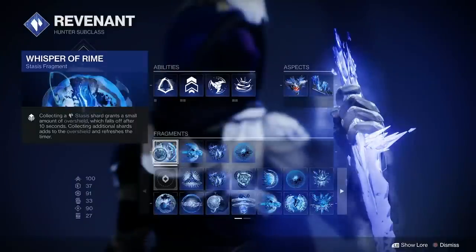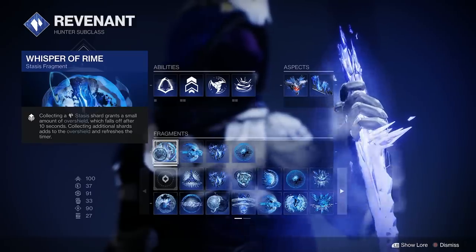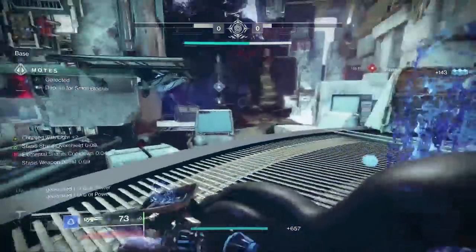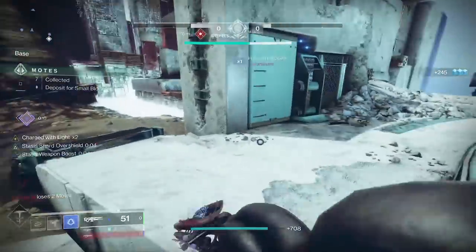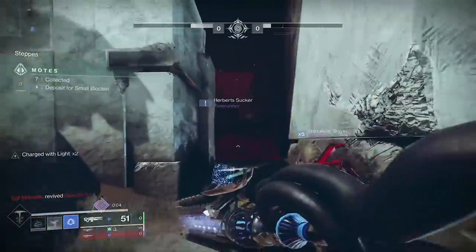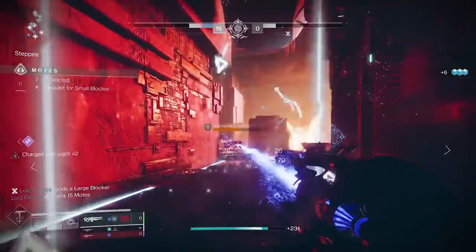Grim Harvest you want at 100% because that's what gives us the stasis shards. The first fragment is Whisper of Rhyme, which gives us an overshield for every stasis shard we collect. This can get pretty crazy if there are lots of little adds you can hit with your melee or with Ager's Scepter — either way you're getting shards for overshield. This is great in solo Lost Sectors, Nightfalls, and end-game activities where you need protection. You could swap this out for something else and I'll give options at the end.